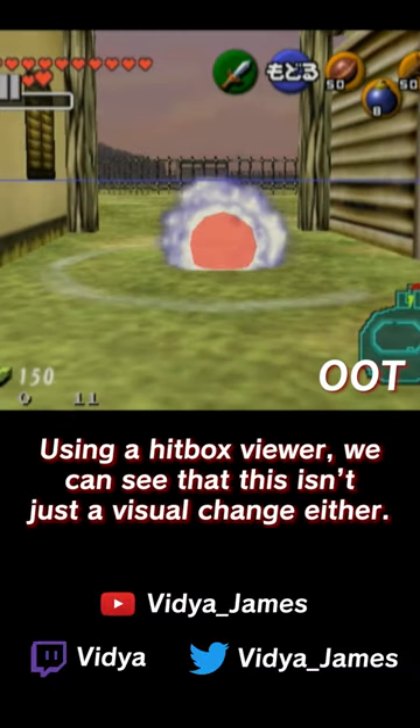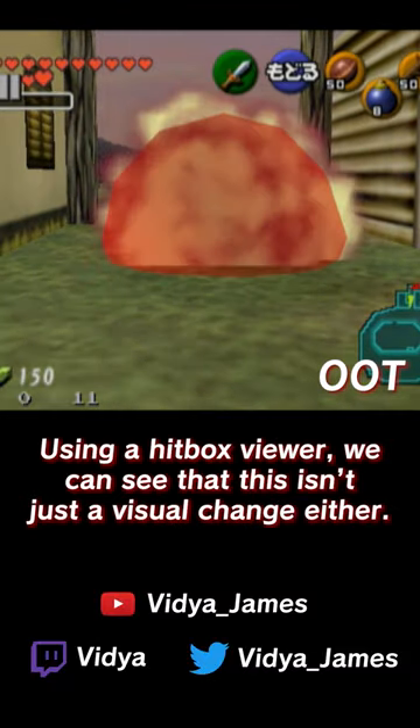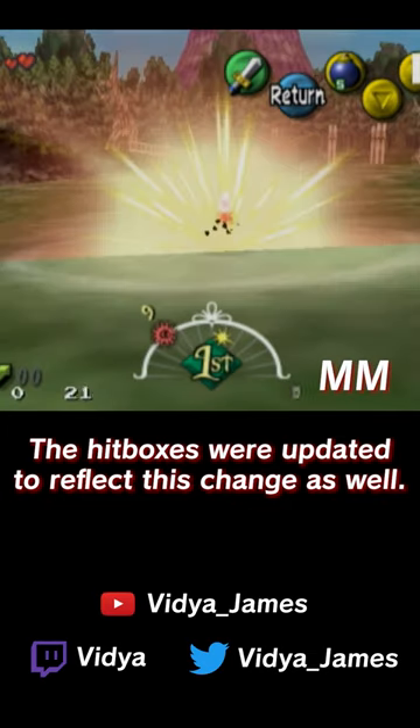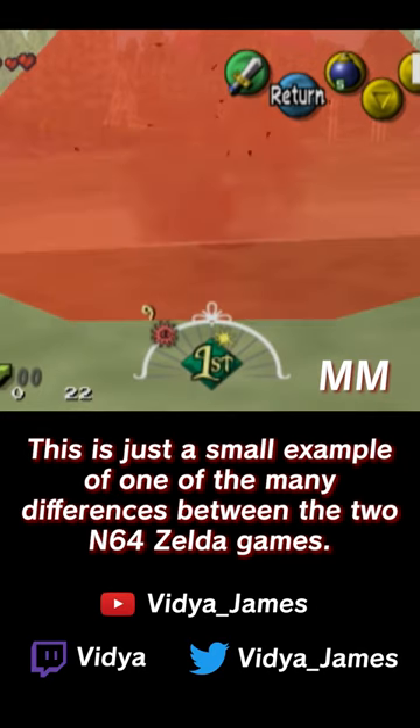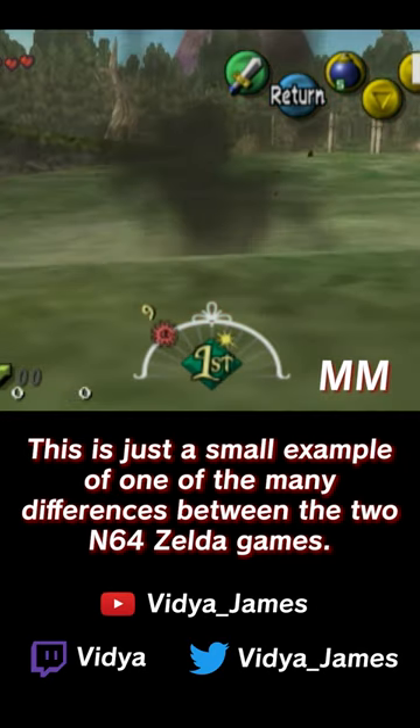Using a hitbox viewer, we can see that this isn't just a visual change either. The hitboxes were updated to reflect this change as well. This is just a small example of one of the many differences between the two N64 Zelda games.